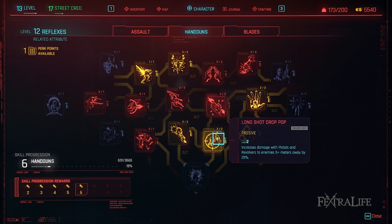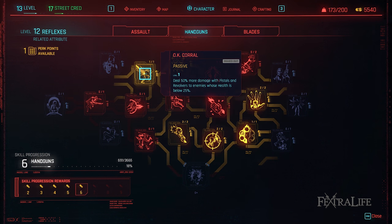Long Shot Drop Pop: This perk increases your damage to enemies that are more than 5 meters away which is fantastic since this will be quite often. Max this one out as soon as you can. Ok Corral: This perk increases your damage vs low health targets and while this isn't particularly useful against normal enemies, it performs very well against bosses so you'll want it.